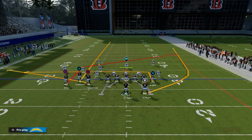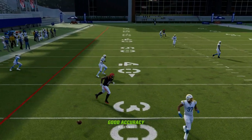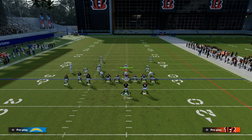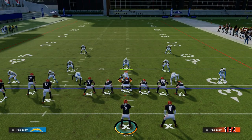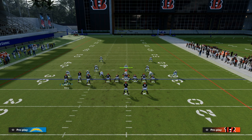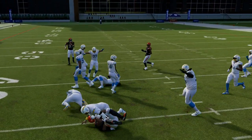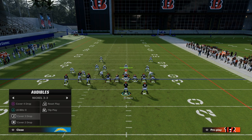If you see them do that, oftentimes you'll have time to throw the post before it gets to the flat, because the flat route kind of pulls the zone out. And if they want to run some zone on you, it's going to be a cleaner read — typically zone defenses are drop eight or drop seven. There's that little quick in route: super good. If the user doesn't run with the in route, I really recommend throwing the in route.